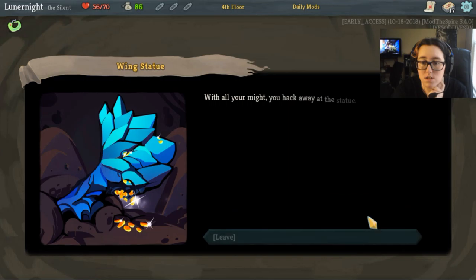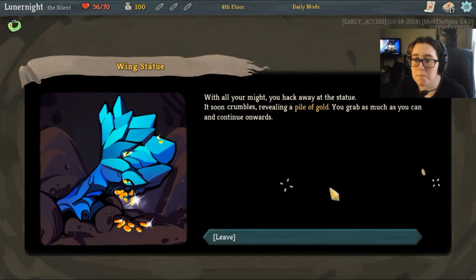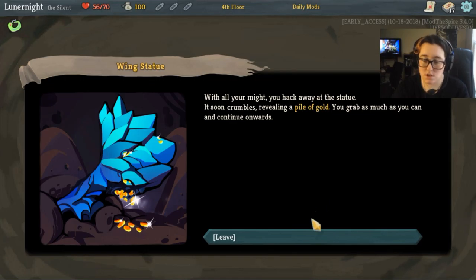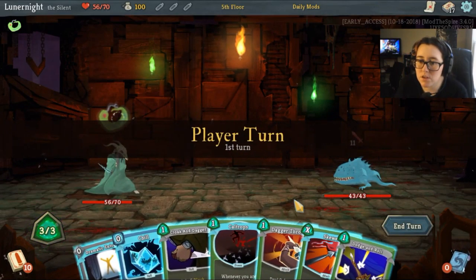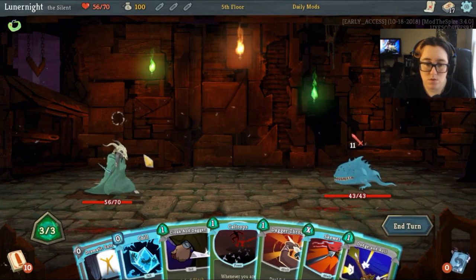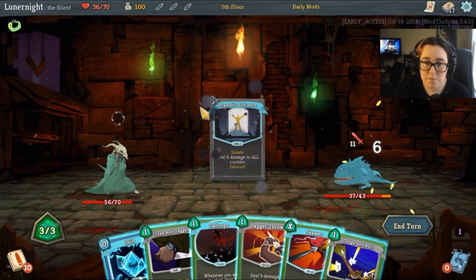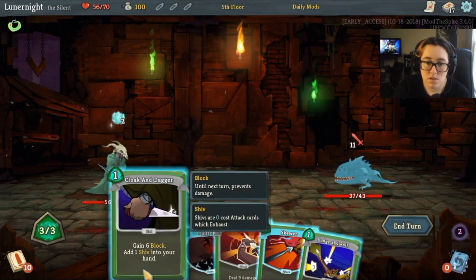Among the stone and boulders you notice an intricate large blue statue resembling a wing; you find gold spilling from its cracks. Destroy it and gain 50 to 80 gold, or remove a card from your deck and lose 7 HP. I don't want to remove a card, so we're just gonna destroy it. You hack away at the statue — it crumbles, filling a pile of gold, and you grab as much as you can. Raven, what are you doing? It's slowly falling off my lap.